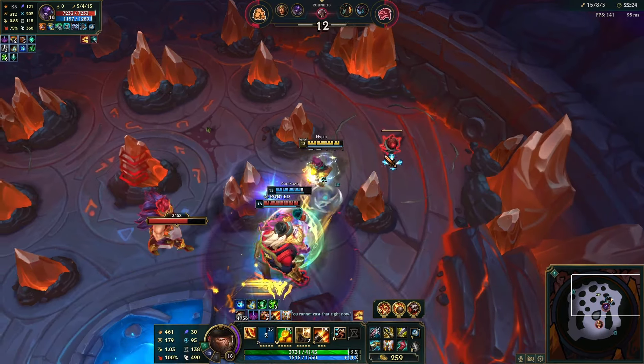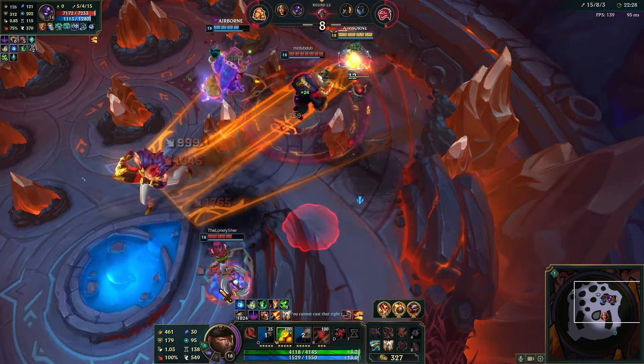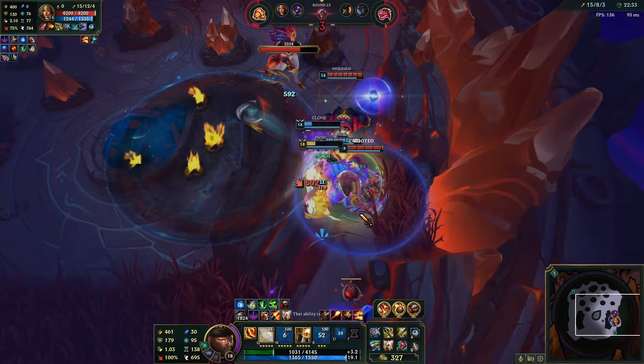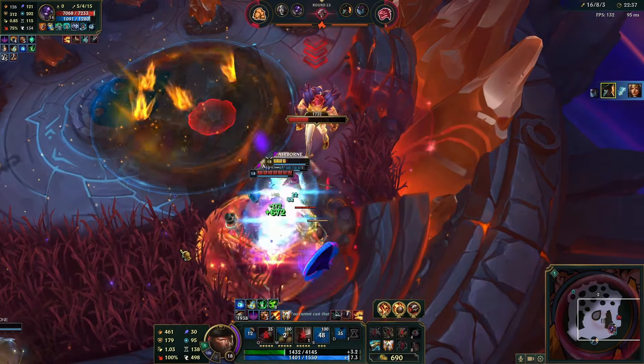If you're wondering what GP ult upgrade you get first, it's Fire at Will. But to keep it very simple, just buy his upgrades from left to right. For items, Triforce into crit. And for Prismatic, any crit item works, with Sword of the Divine being the best by far. Duskblade is also a good option though.